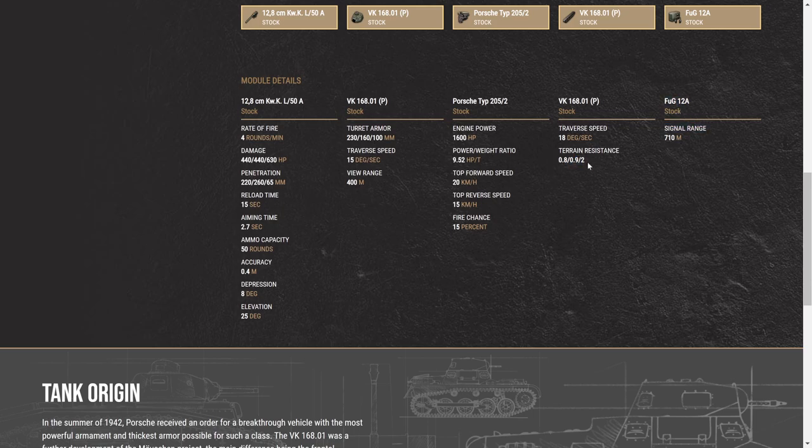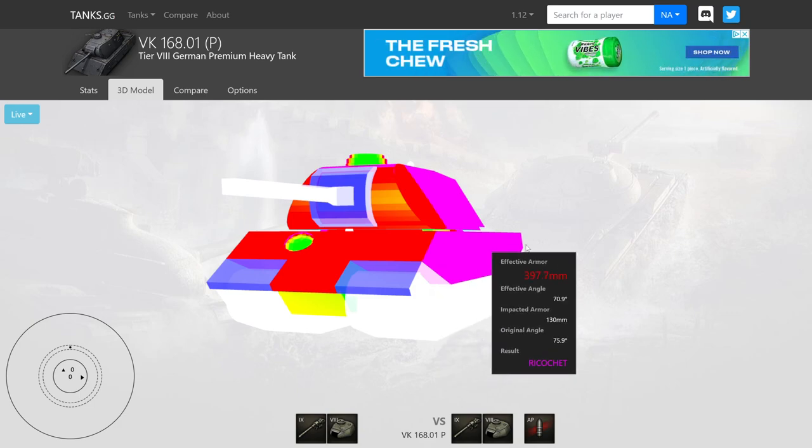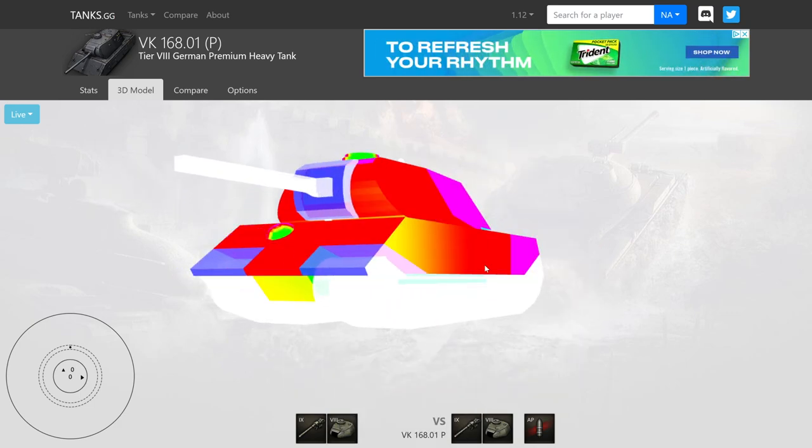Traverse speed — terrain resistance and traverse speed are not exactly the greatest. So your turret traverse is 15, and then you have track traverse of 18. Your armor: 230, 160, 100 — so it doesn't look too bad. Jumping over to the armor models here, let's go ahead and take a look. Side scraping — a lot of auto ricochet, plus there's a lot of spaced armor on this side. So just know that.